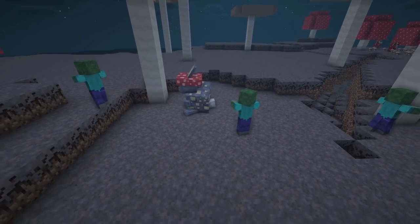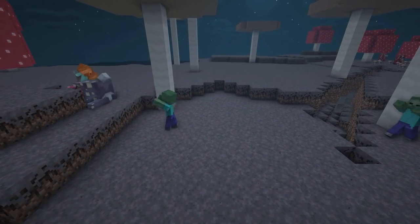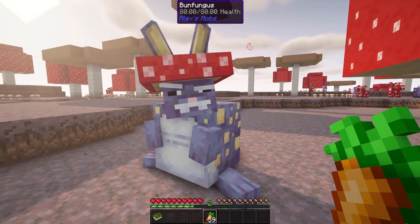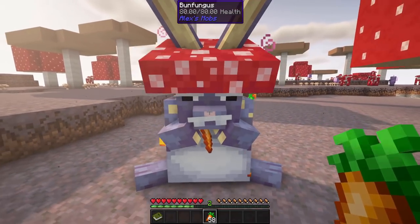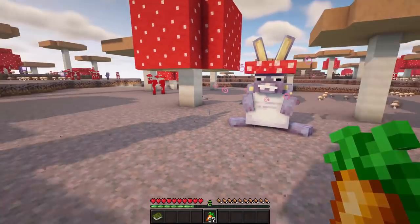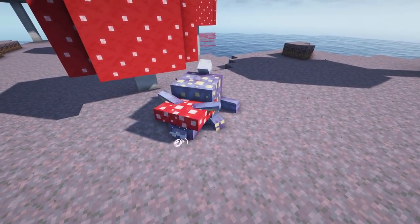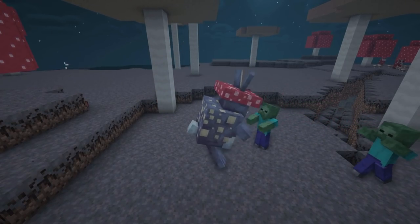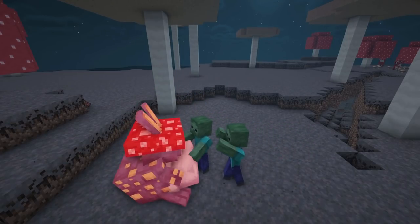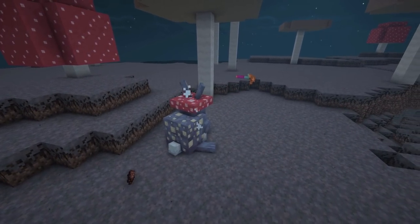These gigantic bunnies will attack any hostile in their sight. Normally neutral towards the player, if given a carrot they will become passive. Feeding it a carrot also grants them regen and strength. During the day one can spot these rabbits sleeping. Even though they look quite sluggish, they shouldn't be underestimated as they can deal tons of damage and hop rather quickly around their target.